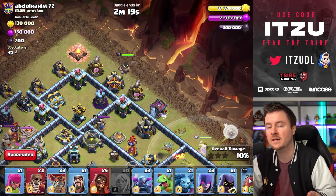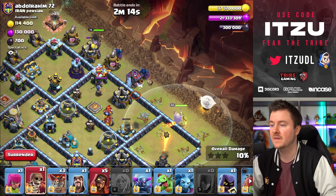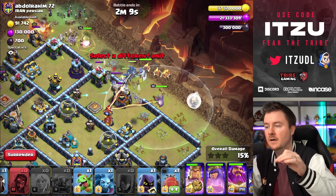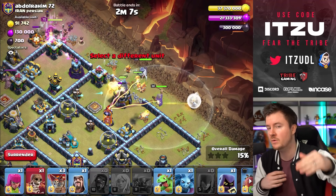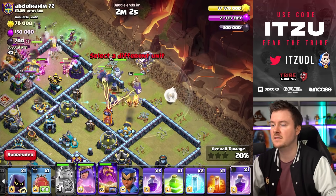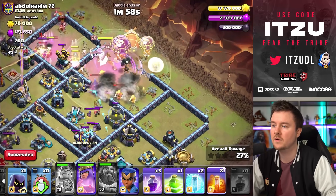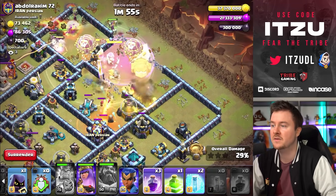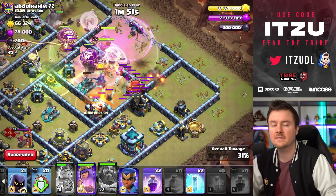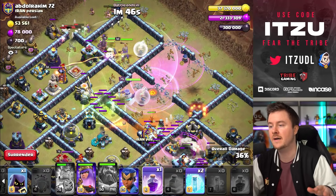About 40 seconds in, which is completely fine. Now sending in two super wall breakers to open up the 12 o'clock compartment. Wall breakers can do random things but the second one works — perfect. Warden ability activated, most things are going in. The blimp is making it to the town hall and I'm raging it up over there.